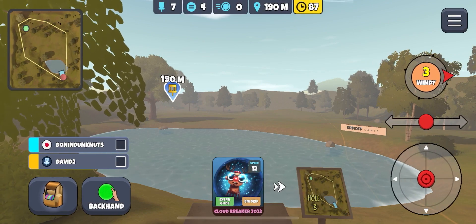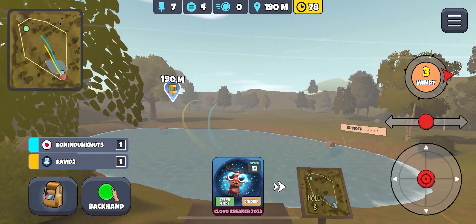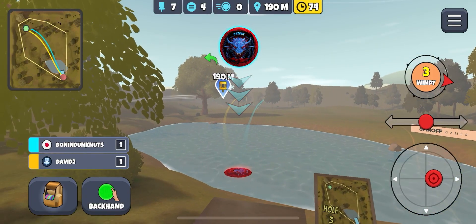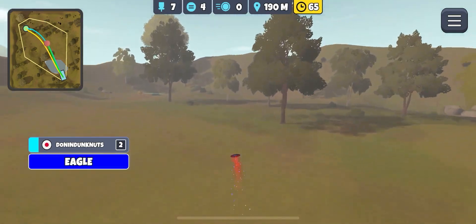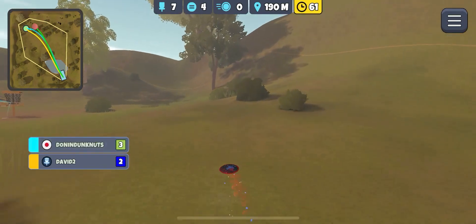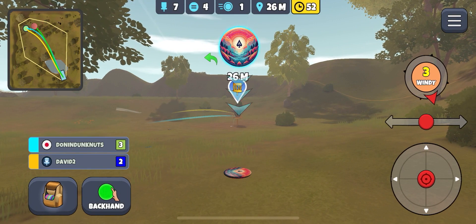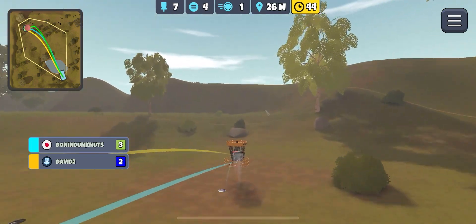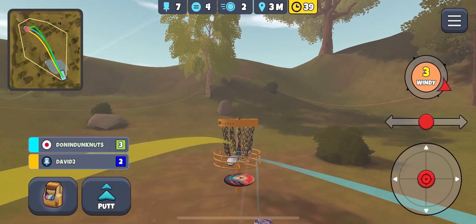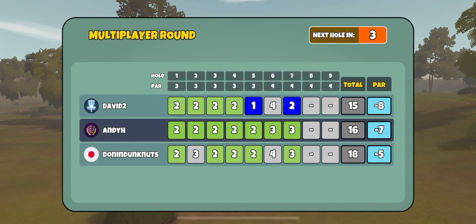Our opponents both managed to par that hole and we managed to birdie it, so we picked up a stroke. Now we're tied for the lead - would have been nice to have eagled that. I believe this is Oakwood. I'm going to throw the Paradigm - half a disc of hyzer seems to be what it likes. If I do anything else it does its own thing, but half a disc of hyzer it tends to behave itself. We've got a headwind. Missed putt there - still in second place.